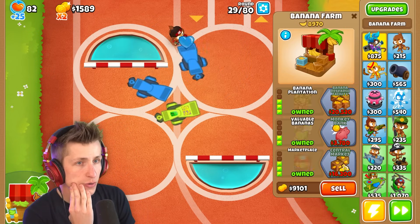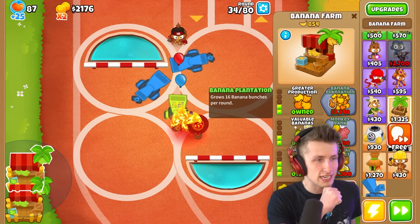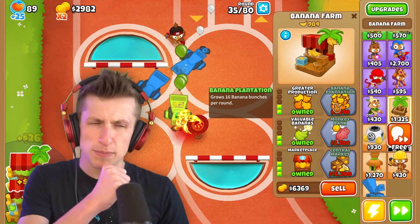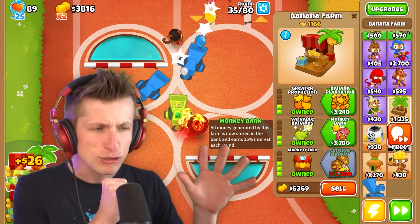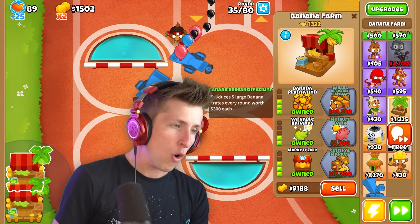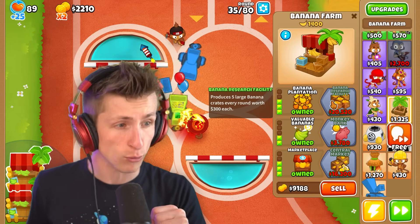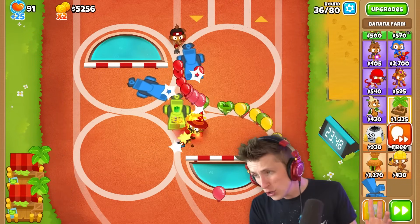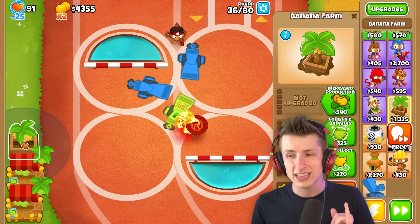I need more money. I wish there was like a salesman that tried to sell you on these upgrades — like, 'Make sure to come down and grow 16 banana bunches per round,' or 'Please invest in a monkey bank — all money generated by this farm is now stored in the bank and earns 15% interest each round. What a steal!' Or 'Come on down for the banana research facility — produces five large banana crates every round worth $300 each. That's investing! Buy two banana research facilities and we'll give you the second one half off, but this deal will only last for today.'